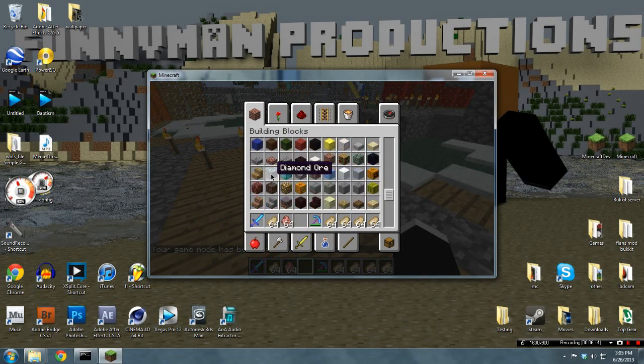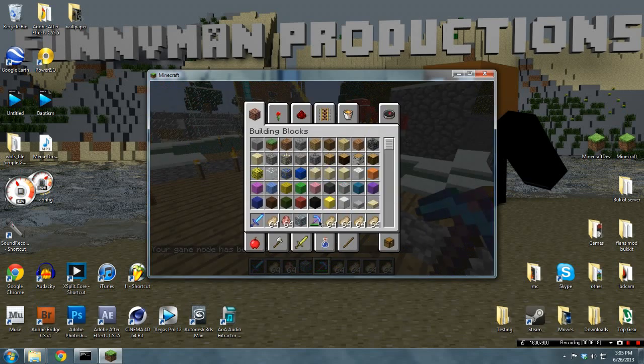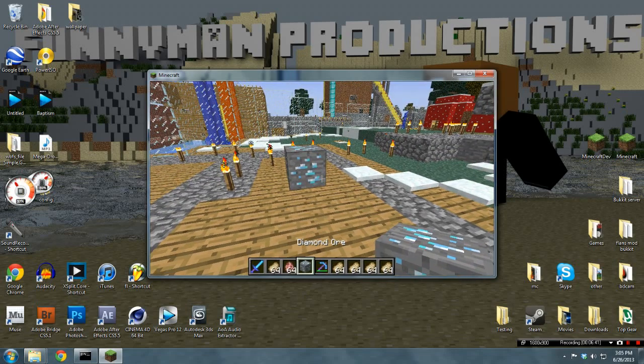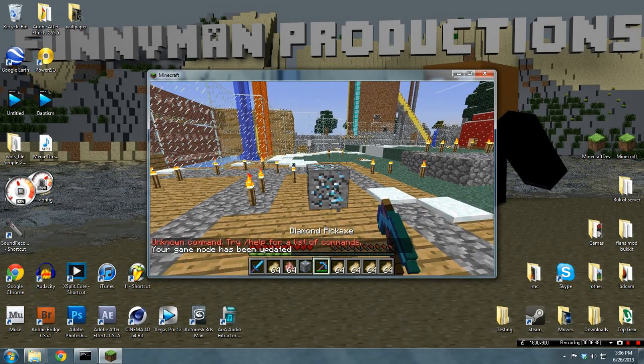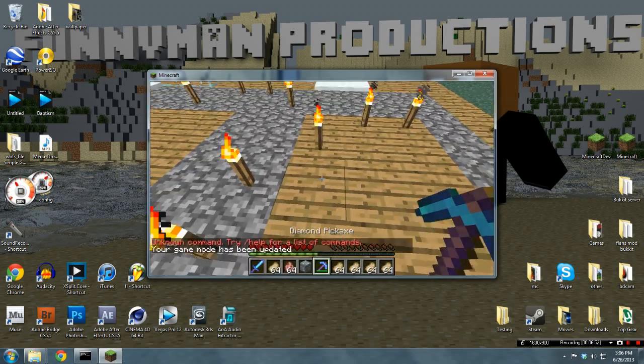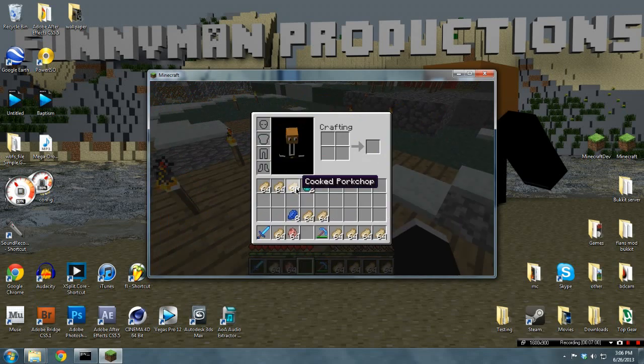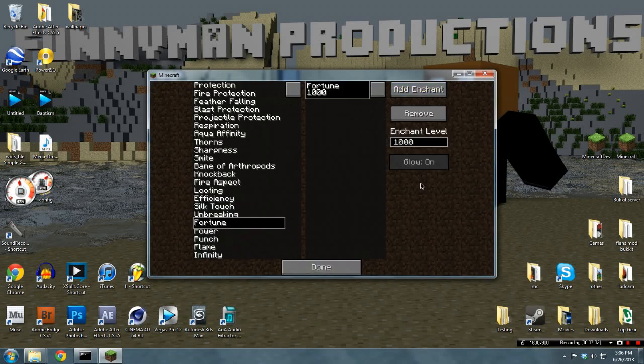Alright, let's do that again with a diamond block and change the fortune enchantment. Let's do a thousand. Okay, enchantment, done, save. Let's place that down. I realize I was trying looting when it should be fortune. Okay, so let's do this now — place that down, change to survival, and mine it.